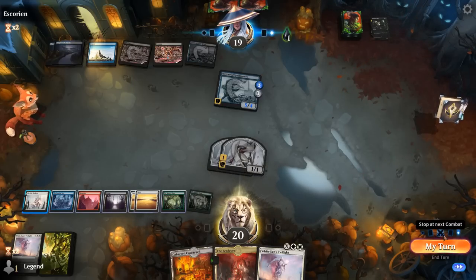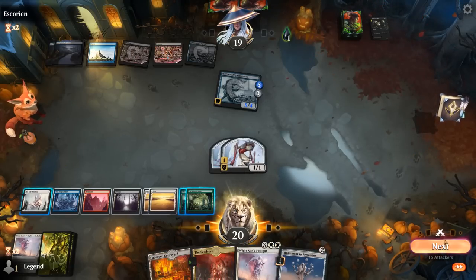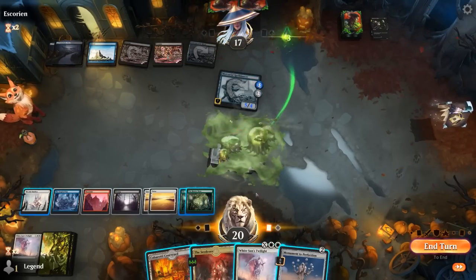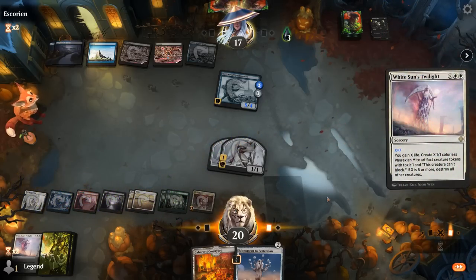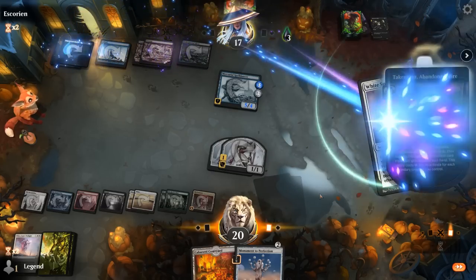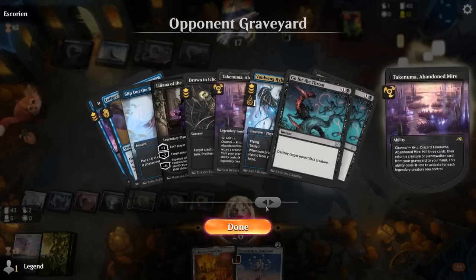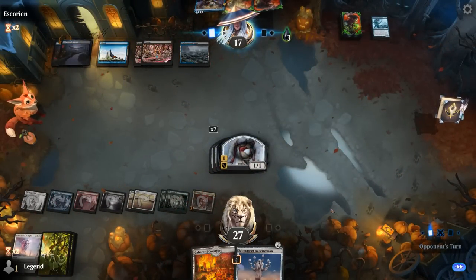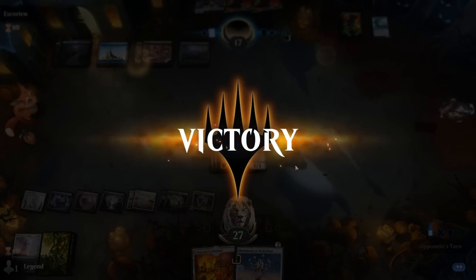We draw Monument — that's a good draw. Start by attacking. They may have another Slip Out the Back to protect Spell Dancer. Cycling Abandoned Mire to get a creature back, though it won't be Spell Dancer — so it goes for Ledger Shredder. We've got seven Mites in play and Seed Core to give them +2/+1, so they can attack past the Ledger Shredder, and our opponent concedes before we get our Monument online.